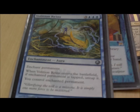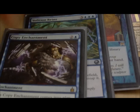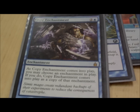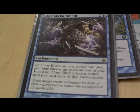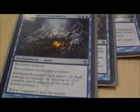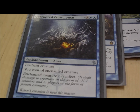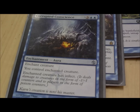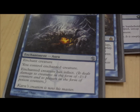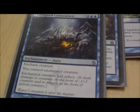Volition Reins — again steals permanents and untaps them, it's just amazing. Copy Enchantment, a staple in blue — name's pretty self-explanatory, it copies enchantments. Corrupted Conscience is like Mind Control but it gives the creature infect, which I find is good, because if you're stealing attacking creatures you can kill people faster. But if you're stealing utility creatures, the infect is kind of useless.